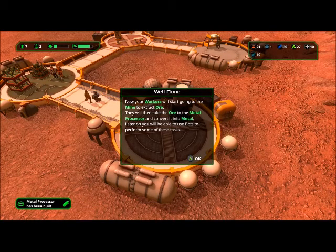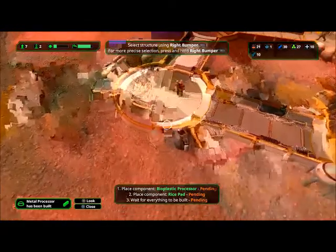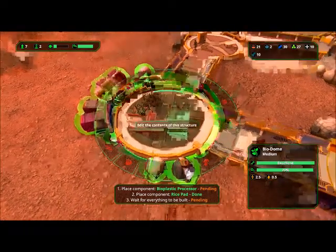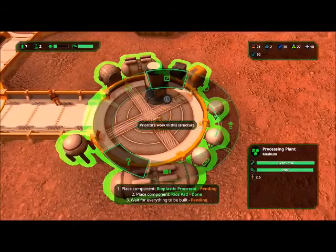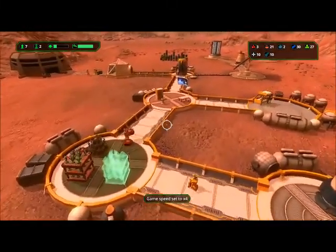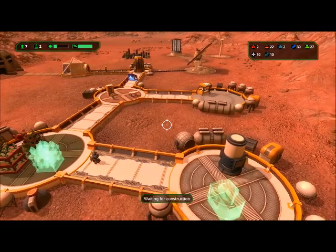Now your workers will start going to the mine extractor, then take the ore to the processor and convert it to metal. Later on you'll be able to use bots to perform some of these tasks. Other construction resources include bioplastic - bioplastic is made from starch in the bioplastic processor. Starch comes from vegetables like rice or wheat in the bioplastic processor. Not all vegetables produce starch. We need to put in a rice pad and then a bioprocessor. Storage would be the next thing - that would be important.